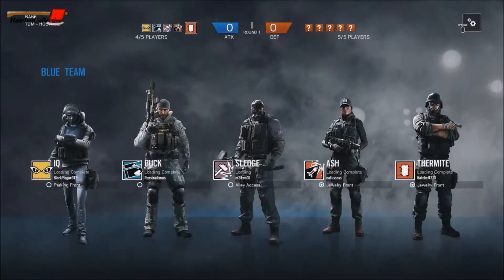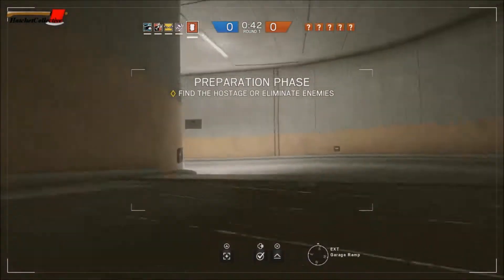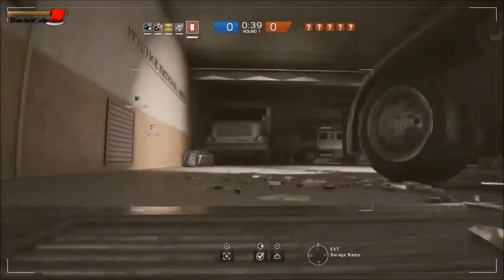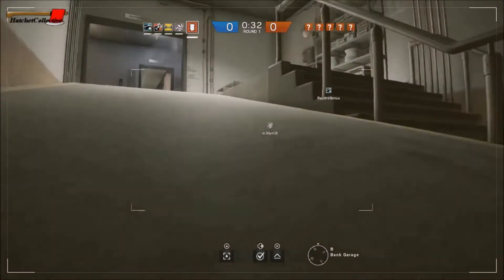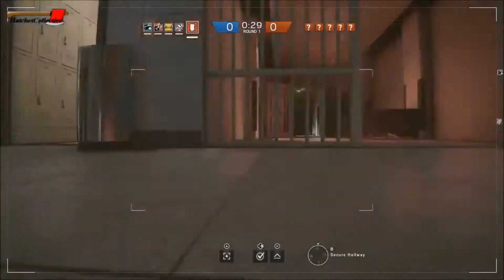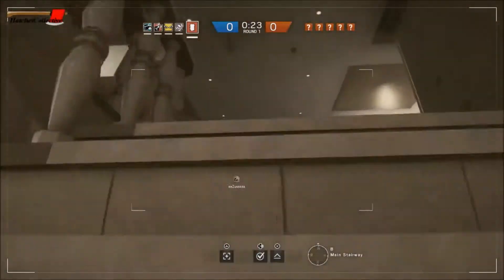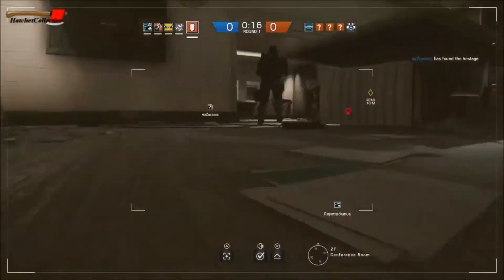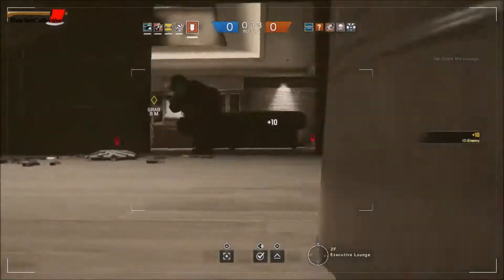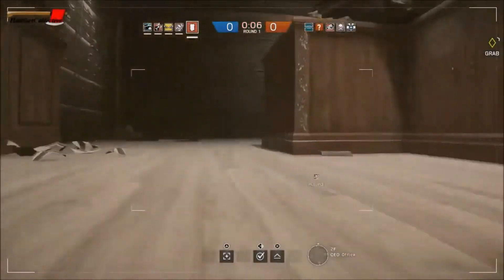Okay so we got an IQ, a Buck, a Sledge, an Ash, and a Thermite. I think you're gonna have five because now the JTF2s are added - you can have one from each faction or country. Now you can really do it because Buck is actually a pretty decent character. They're in the CEO office so I'm Thermite because my team needed one. If you guys want to see Buck or Frost, you can go watch some of my other videos.